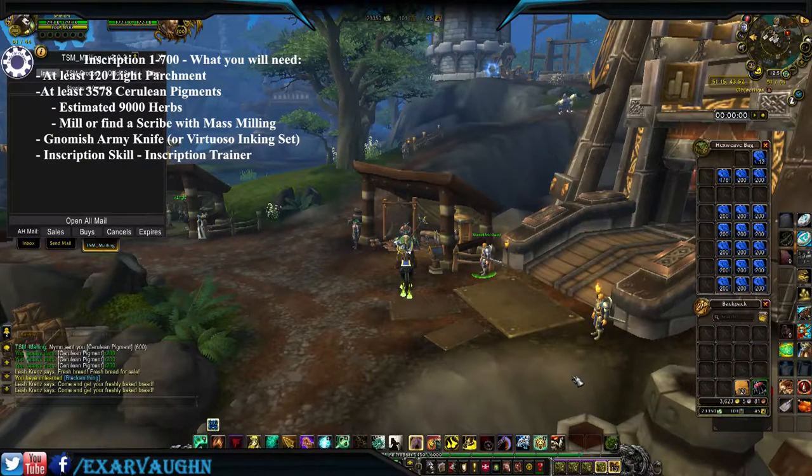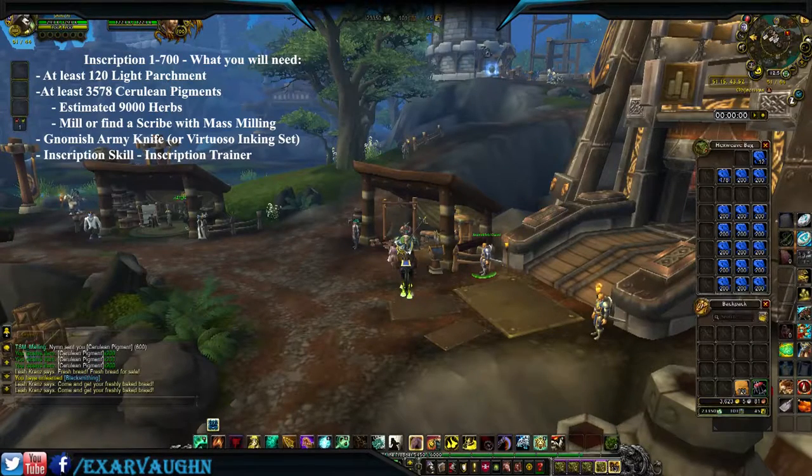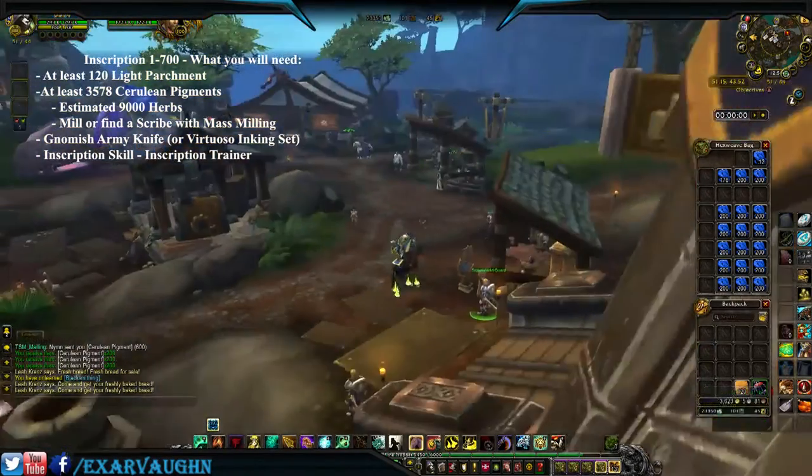And we're back. It definitely speeds things up to have a scribe on hand to mass mill for you if you don't have the mass milling skill. We're on our way to the inscription trainer, which is up in the tower. We've got our 3,578 cerulean pigments — I actually got a little extra, so I should have about 12 pigments left over.